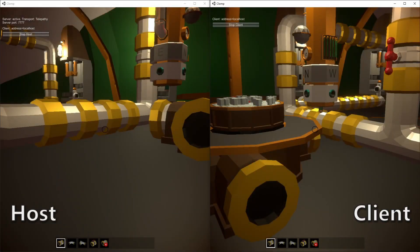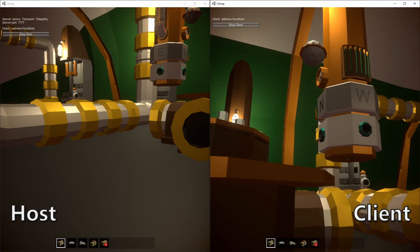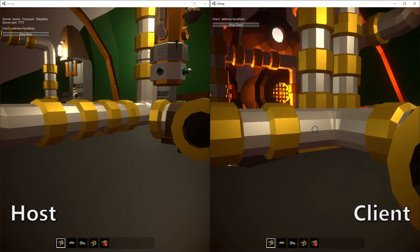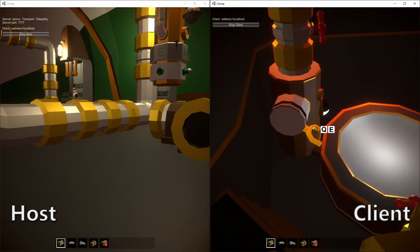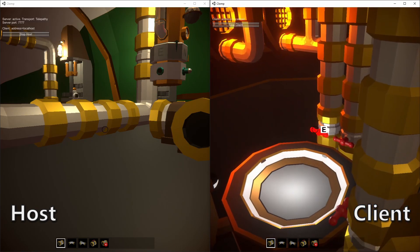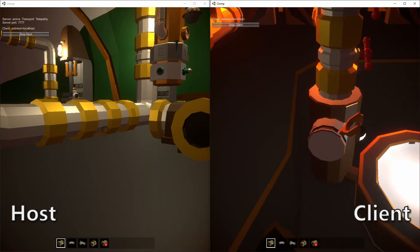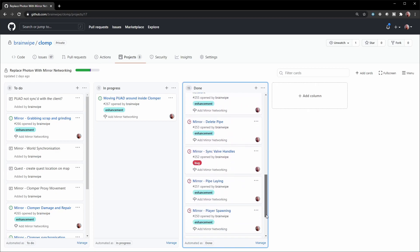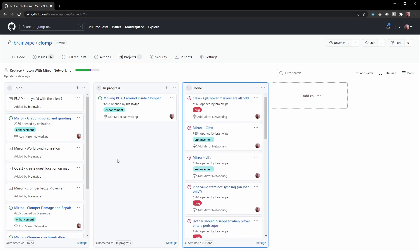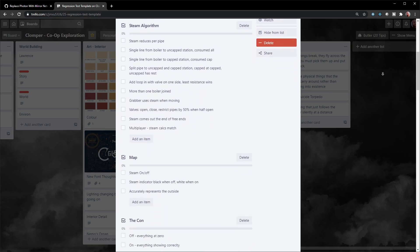Progress does feel slow, but I expected that and accept it. While learning a new framework, progress will crawl at first, but as you build knowledge, you will accelerate. I also have to deal with the echoes of old Photon network code, which I originally built the game on — that's not quick either. But I've decomposed my tasks into small chunks, I keep track of new issues as I find them, and I have a regression test list of all the parts of my game so I don't miss anything.